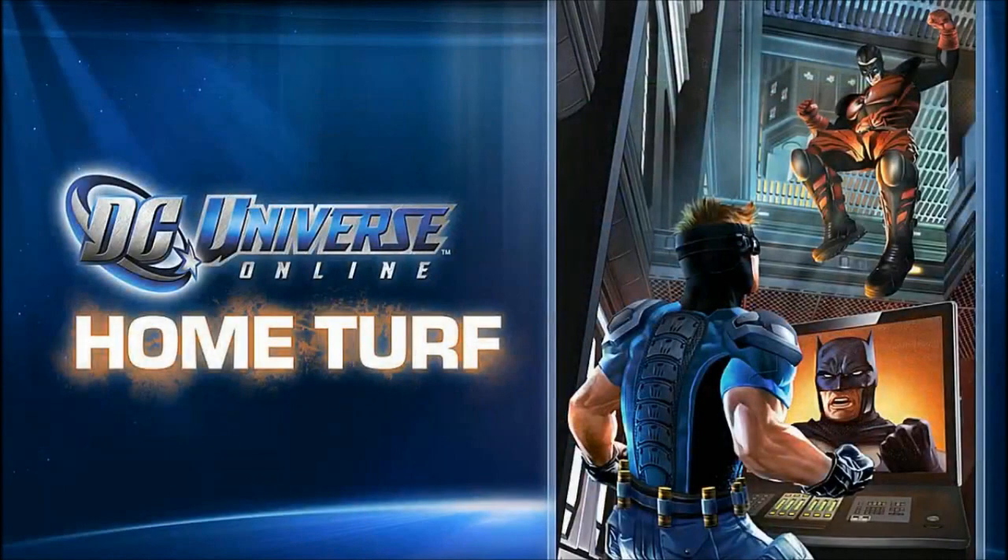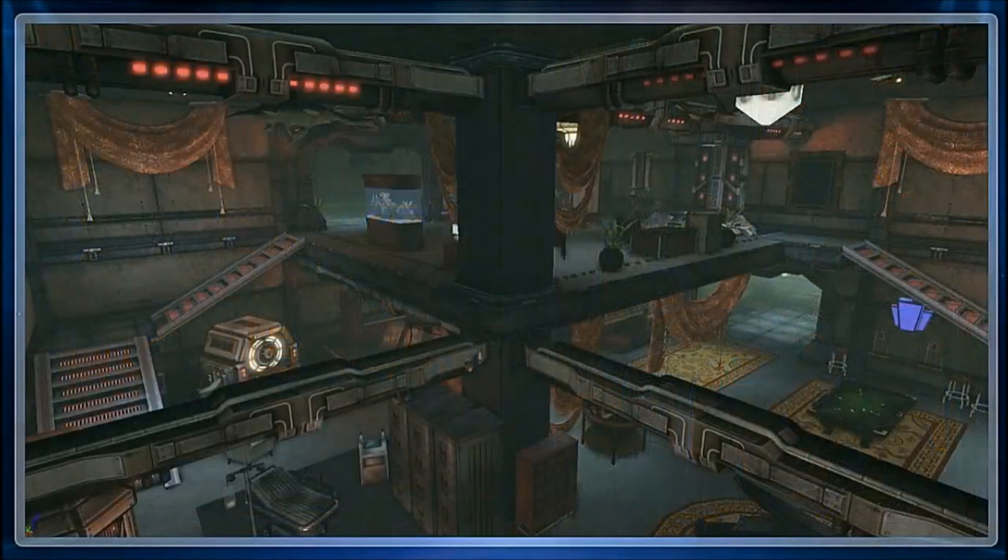Home Turf. Players are going to be able to create a lair in DC Universe Online. They're going to be able to choose from a variety of different floor plans, each with its own theme. Some of those are provided with the DLC; others will be available on the marketplace. You're going to be able to set up that lair, decide what city you want it to be in — whether it's Metropolis or Gotham — and choose what theme you want. There's a variety, from cave to sewer to bunker, penthouse, all sorts of things you can choose from.